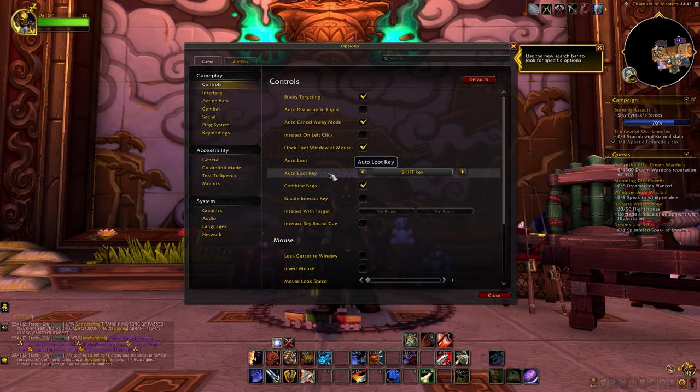Deadly Boss Mods is an addon that will tell you what to do in a dungeon or raid — when to move away, when to stun, when to stack on each other. It tells you literally everything, and it will make life a lot easier for you as a new player. The other addon is called Details Damage Meter. This is an addon you want if you want to see how much damage you are doing, because World of Warcraft does not have an in-game damage meter. You can also use it to see how someone died or how much you are healing.